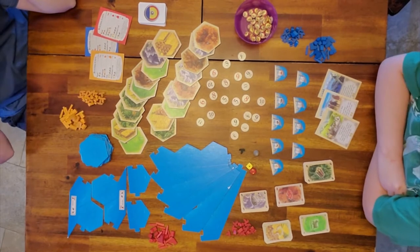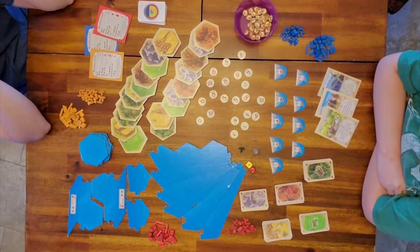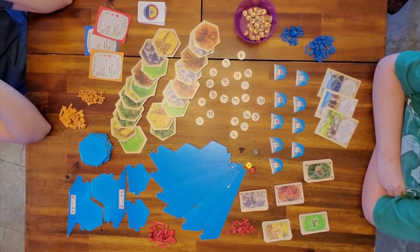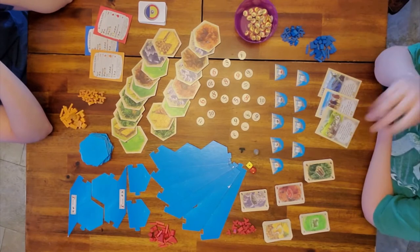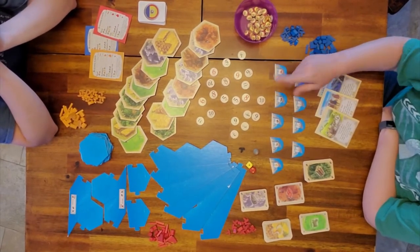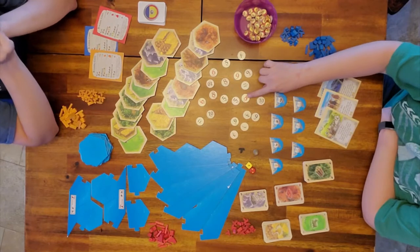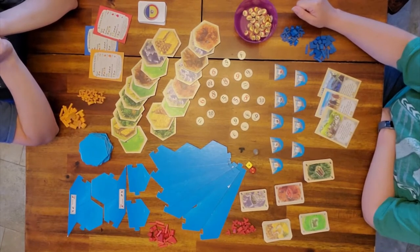Tonight we are playing Catan Seafarers expansion, scenario two, which is called the Four Islands. Make sure you watch the how-to-play video for Heading to New Shores, that's scenario one, because none of the pieces are different — this is all exactly the same. The only thing we added is one extra three-to-one port. Just a reminder: we as a family agreed to take out the twos and the twelves, so we added one extra eight and one extra six instead. It makes the game go a little bit faster — if we roll a two or twelve we just roll again.